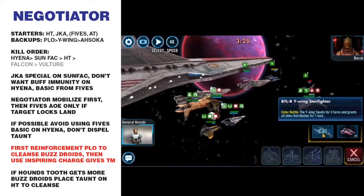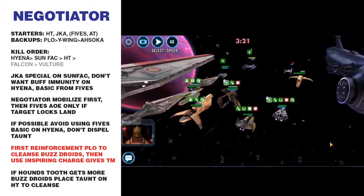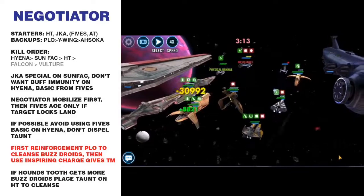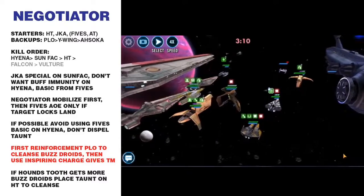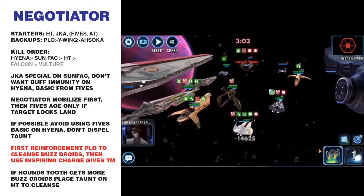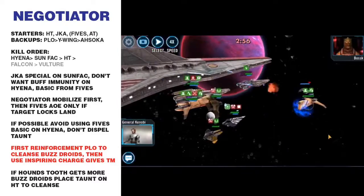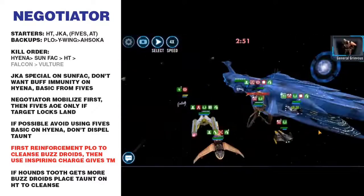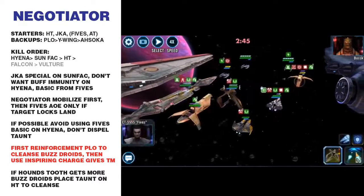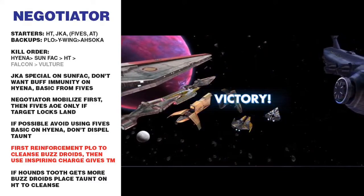There's that moment where sometimes I'm able to use the Y-Wing bomber run, but I call in the Y-Wing because that wasn't an option. A basic onto the Hyena Bomber because there's no target locks. Because of the Y-Wing there's a Retribution reinforcement on the field and all the ships countered. I save Mobilize for Houndstooth — if a different reinforcement was called in I would have done the Y-Wing bomber run. And that's the end of that counter. That's very consistent for me.